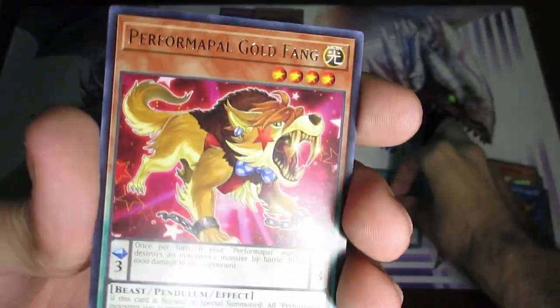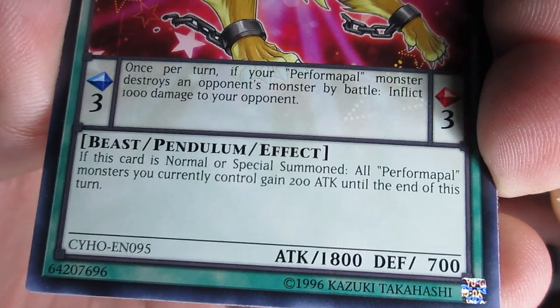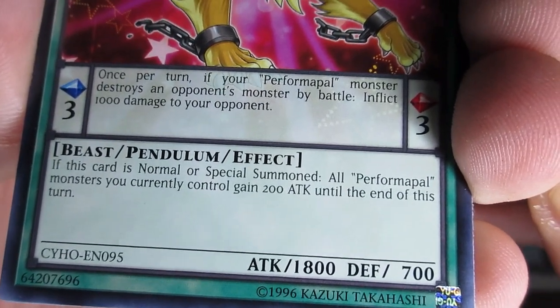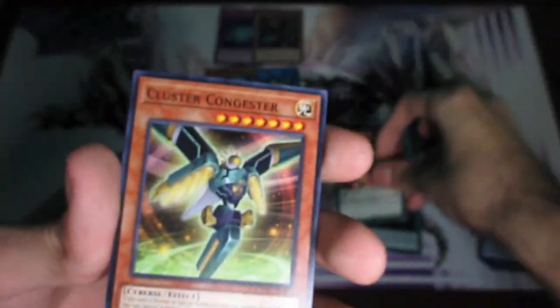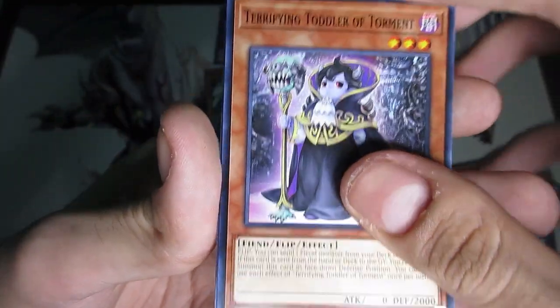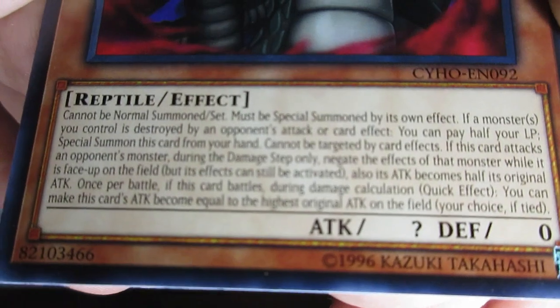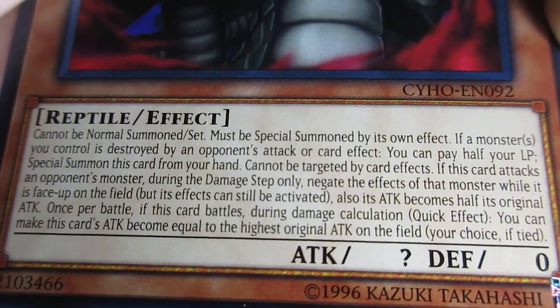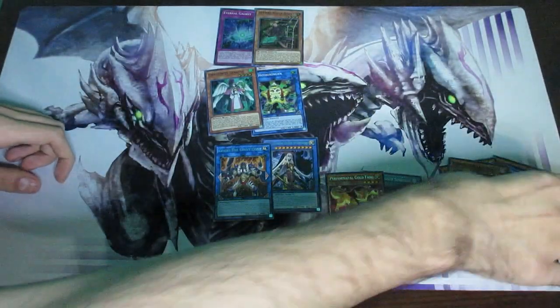Performer Pal Goldfing — that's the rare. If summoned, all Performer Pal monsters you currently control gain 200 attack until end of turn, and once per turn it deals about a thousand damage to the opponent. Cluster Congester. Another Terrifying Toddler of Torment — we already saw that one. And Divine Serpent — isn't this the one from the anime? I believe it's the one that Dartz uses, probably. We pulled three super rares sadly.